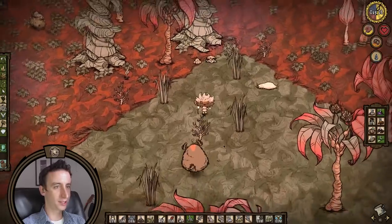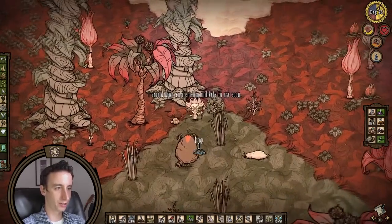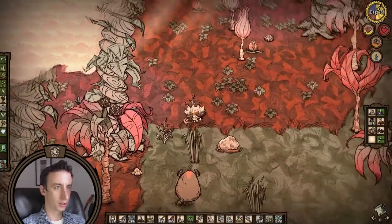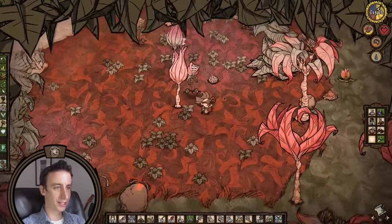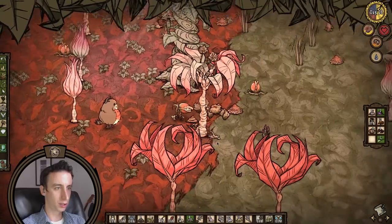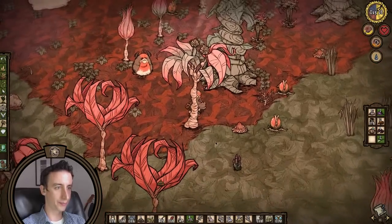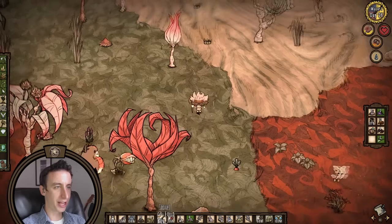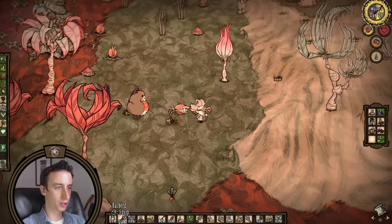We can always collect more petals. Yeah, maybe we can make a parasol right now. It's not going to be much use to us until we get a telepad at our base, and I do want to do that shortly.